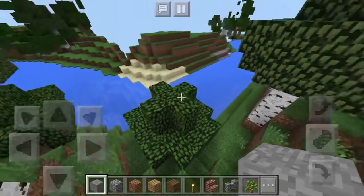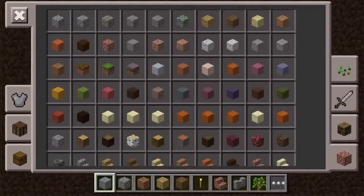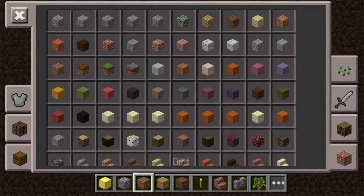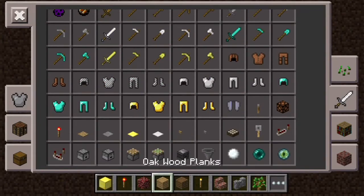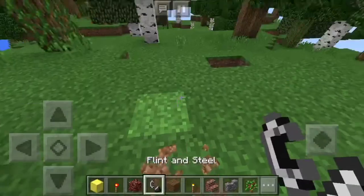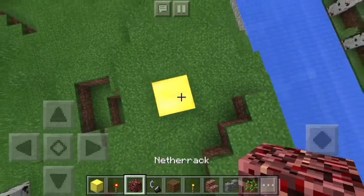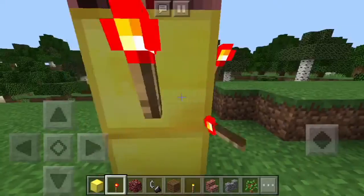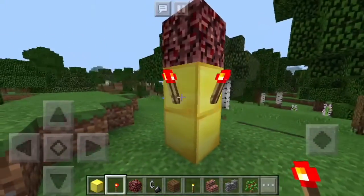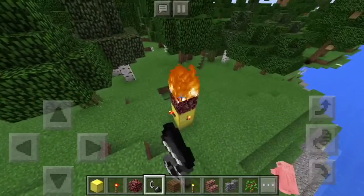Find a flat platform of land, then grab your gold blocks, your netherrack, your redstone torch, and your flint and steel. Once you've done that, you just want to put the gold blocks like this, then put one netherrack on top. Once you've done that, put the redstone torches on the second block of the gold block, and then put the flint and steel on top. That's it — that's how you spawn him.